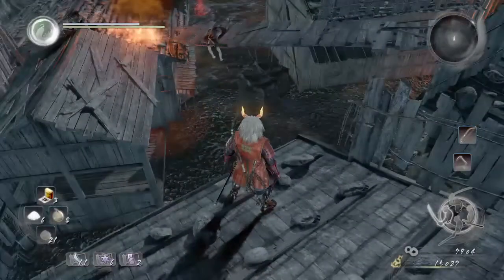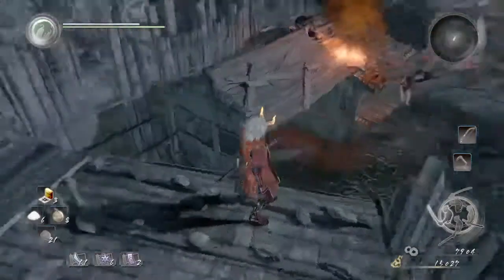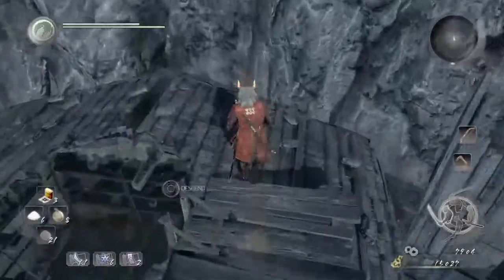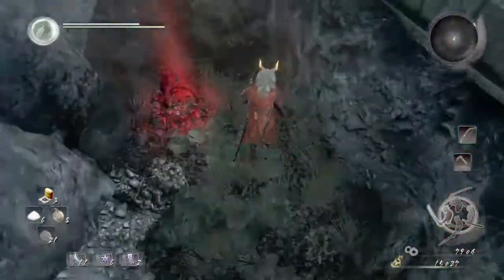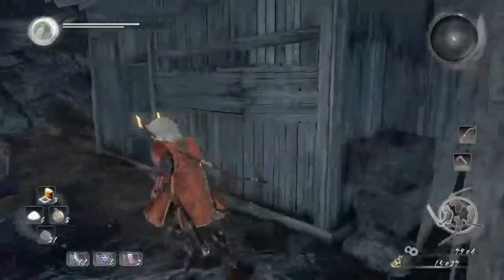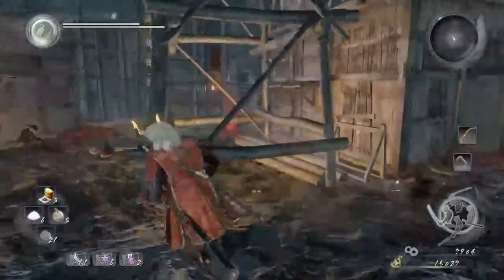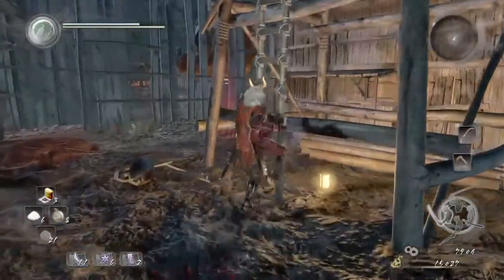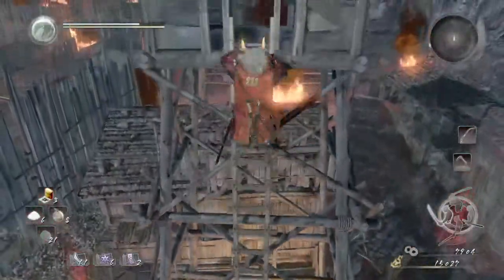If you want to avoid the yokai that'll be right under that dead guy on the bridge, you can come over here. There'll be an enemy there to fight and another here — the lesser yokai things with the pickaxes that crawl on the ground. This'll bring you through and out here to a ladder. We've sent six of them back, three to go.